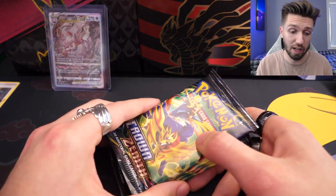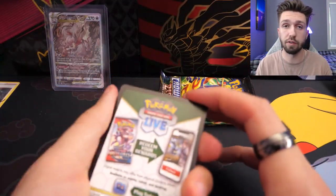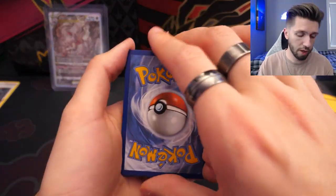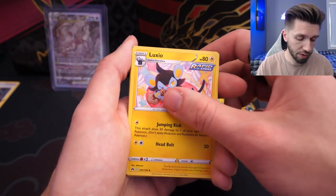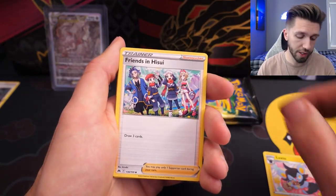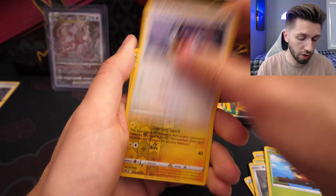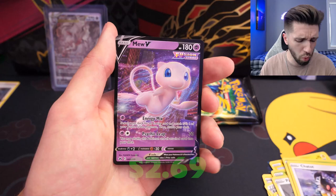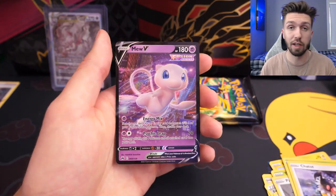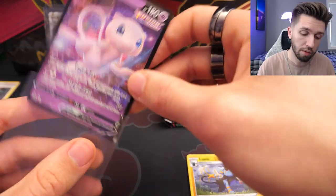As per the last one, we get five packs. Let's see if this tin is better than the last. I'm super excited for the new Scarlet and Violet base set. Going to go for fire. Wrong. I'm super gassed for the new set — I've pre-ordered a lot of boxes, so there'll be a lot of content coming. Starting off nicely with a Luxio and — oh — a Mew V. I do like the Mew cards. Look at the cute little bugger. He's just begging for a sleep.